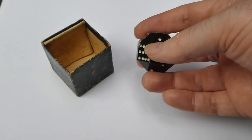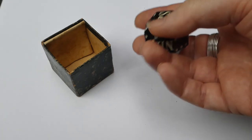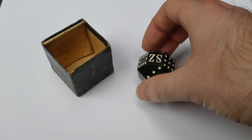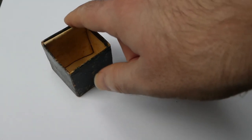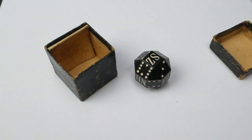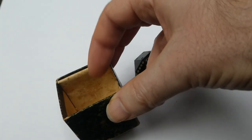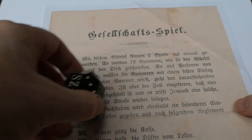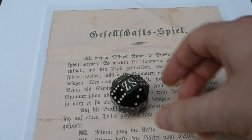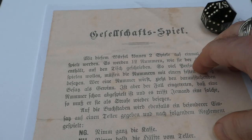It was made in Zöblitz in the Erz mountains in Germany. Zöblitz is very close to the Czech border, and that is where they can mine this serpentine stone. There are instructions for the game as well, but they're a bit fragile so I won't take those out. I've instead printed out a copy or scan of those instructions. It says Gesellschaftsspiel — that's a parlor game or something like that.